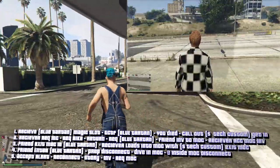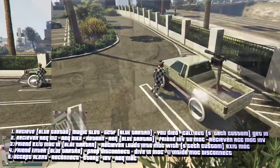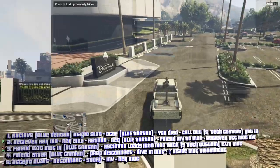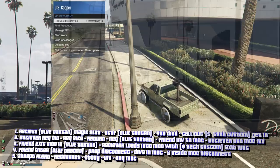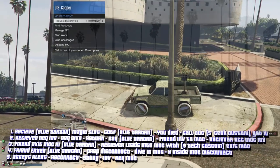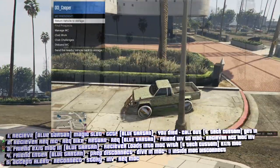Now what your friend wants to do is call out the vehicle you're going to use to flip liveries. Get into the flipping car — this could be an aircraft or a tank. You're going to flip the livery on this car to the blue tartan one. Register as an MC and request any bike, because you want to return that vehicle to storage. Now return that bike to storage.